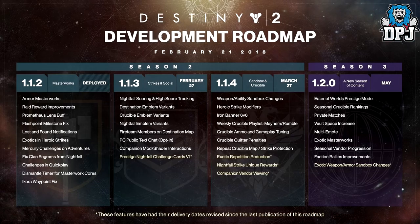The sandbox changes are the real important thing here. What people want to see is faster movement, speed, and quicker ability cooldowns. That paired with 6v6 PvP and the changes coming to ammo could be great — making it fun and fast-paced like Destiny 1 was. With the addition of Mayhem and Rumble, these changes could be quite good.